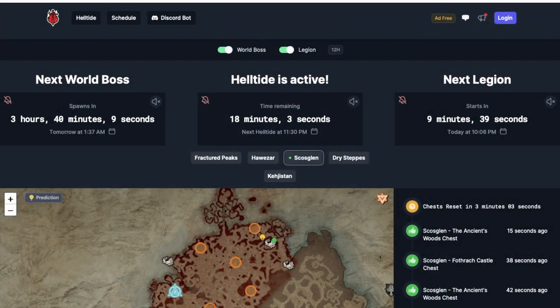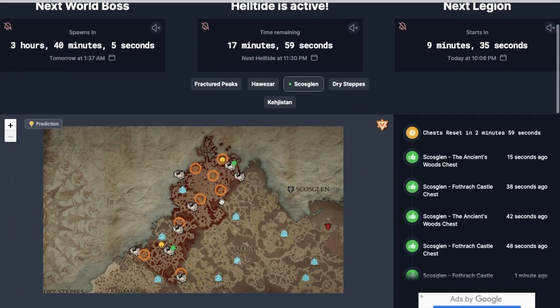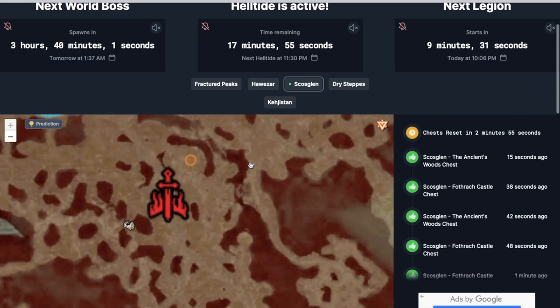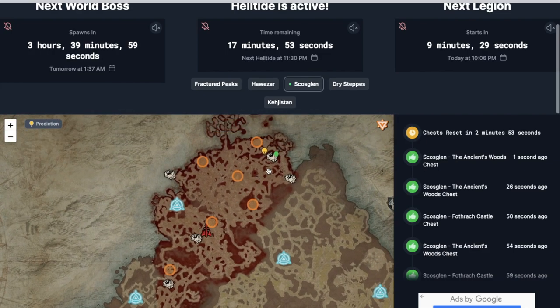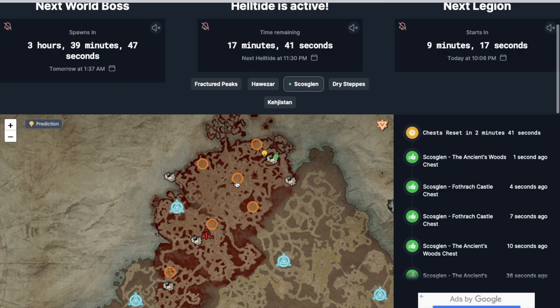If you mess it up, use helltide.com. You can find here all the mystery chest boxes or loot boxes, and also the spots where you can find activities. Simply run through the orange cycles you can see on the map — there is usually always some kind of activity going on.